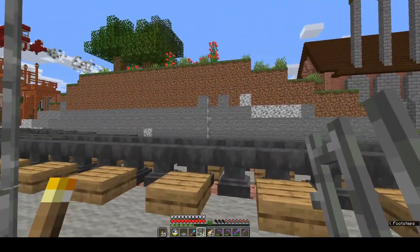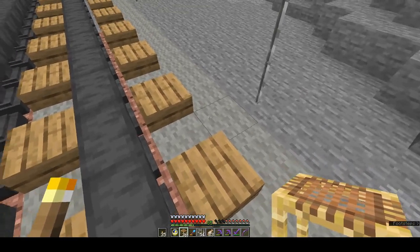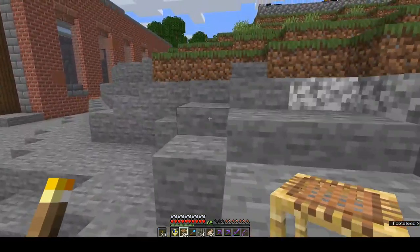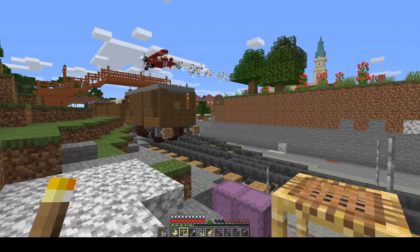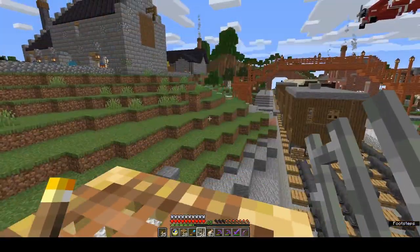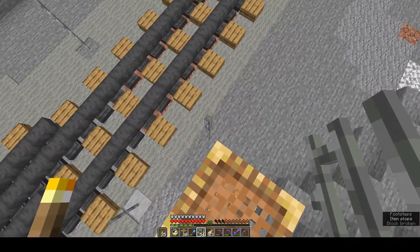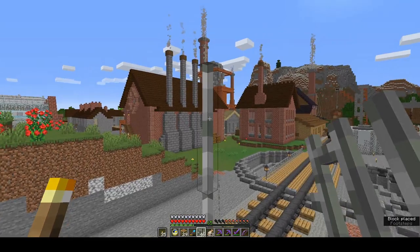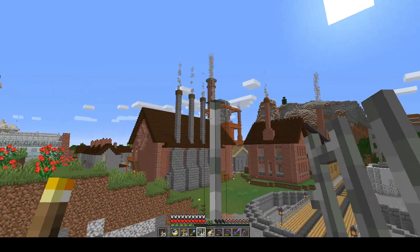I'm putting the support legs two blocks out from the actual rail line, one out from the sleepers, and I'm gonna make them as tall as my tallest steam engine plus one. For me that's nine blocks high and then I build the rest of the station. I might do a tutorial on this, I'm not sure. All I'm interested in at the moment is getting somewhere to put all my coal. So that's how tall I want it.